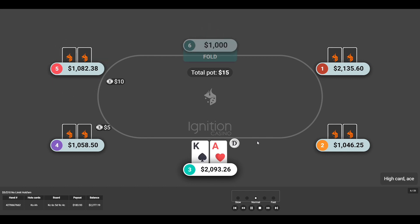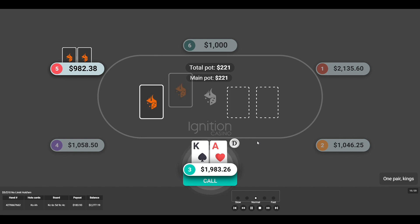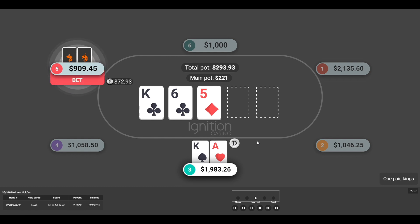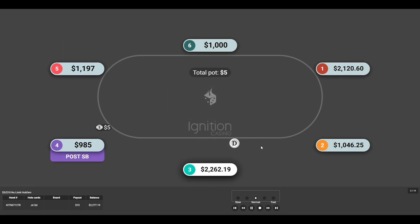Here we go with ace-king again. Pretty standard — I raise to 30 in late position. We get three-bet to around 210 and I make the call. We hit a king on the flop. I still played it a bit cautious because it could be ace-king versus ace-king, pocket aces versus ace-king, or even pocket queens. I hated that card on the river but fortunately we went check-check. He had ace-queen, so that one worked out — we dodged the ace and somehow dodged a club.